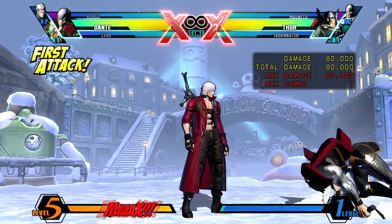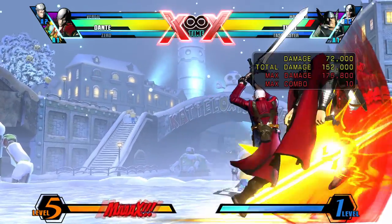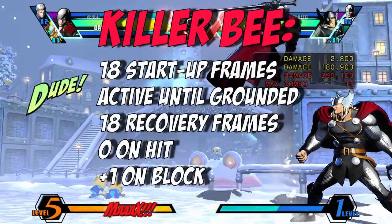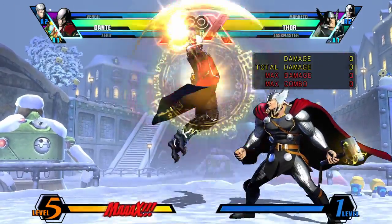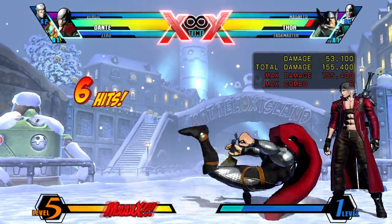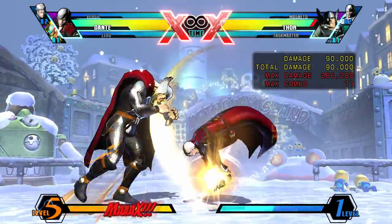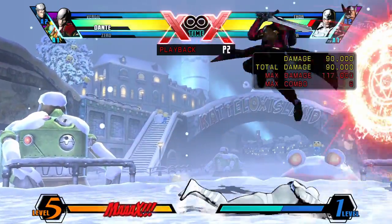Remember when I said you could cancel Rainstorm with a certain special move? Performed by inputting QCF and Light in the air, Killer B is a dive kick that provides a ground bounce on hit so you can continue the combo. Performed by inputting QCF and Light twice in the air, the Hammer makes Dante punch his opponent down to the ground into a hard knockdown state, meaning you can get a combo after it. This move is fantastic to score a free knockdown — wait for the opponent to shoot a projectile, teleport behind them, and then use the Hammer.